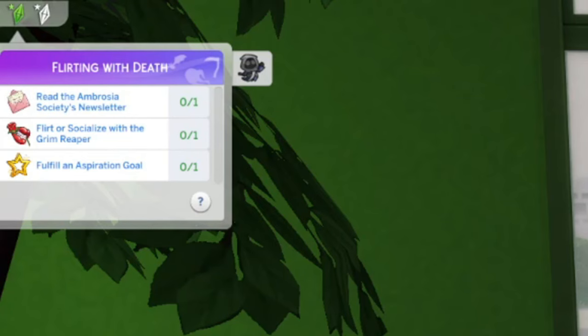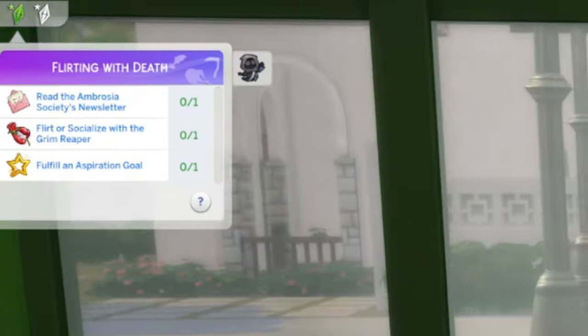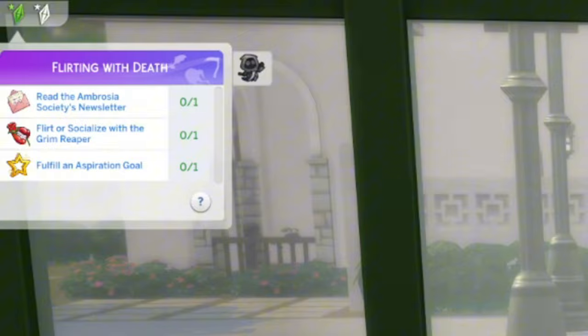Then you have to cook a meal while at level 7 cooking skill or higher. My Sim started off at level 5 cooking skill, so I had to level her up by reading books and cooking a bunch of meals to get her to level 7 to complete the task.